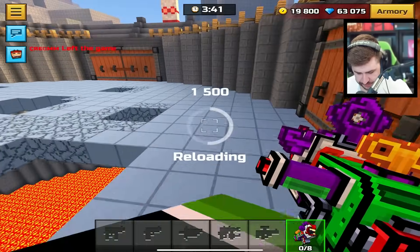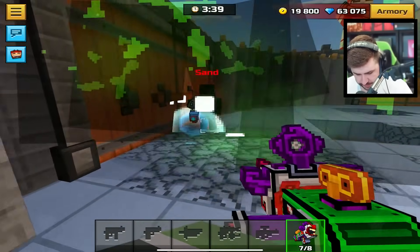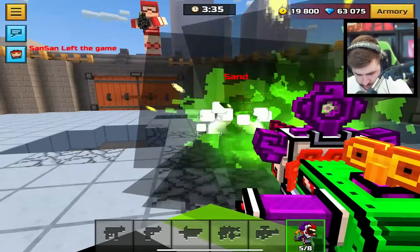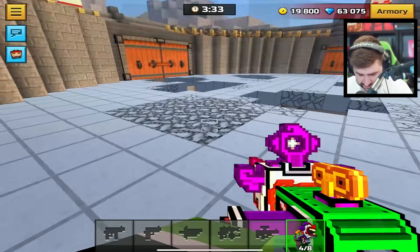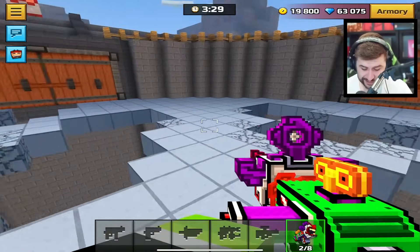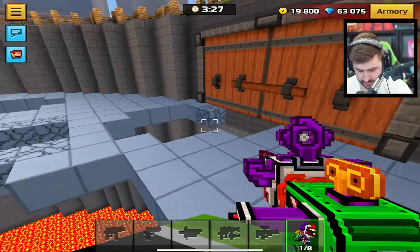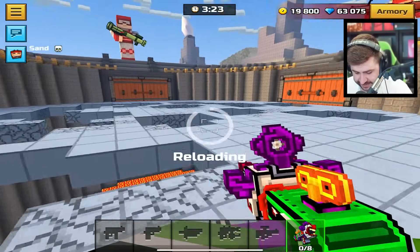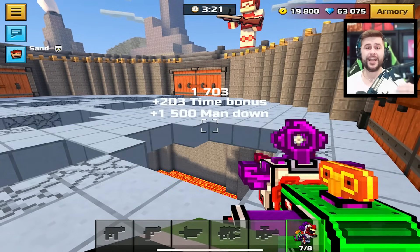I'm just going to plant down a whole bunch of these. If anyone is close to you — like he is — come on, bro. I see you over there. Thought I got him out. Bro is trying to follow me. This thing is actually insane for this mode. Obviously there's no rocket jumping with this, but if you can just stick around on the ground, trust me. Yeah, this thing is an absolute beast in Block Crash.